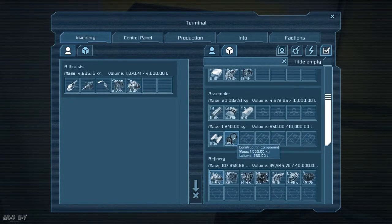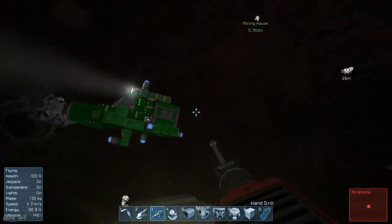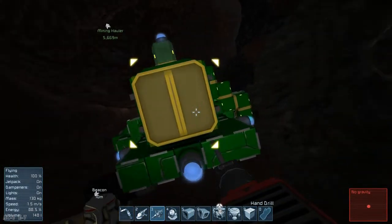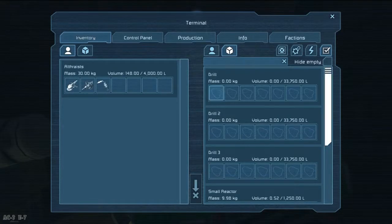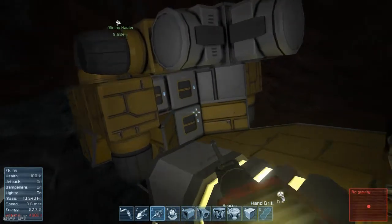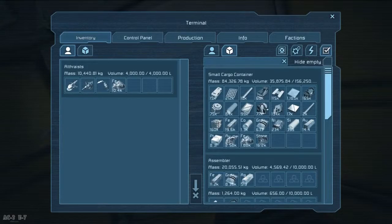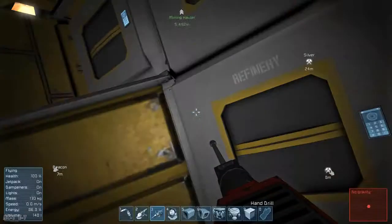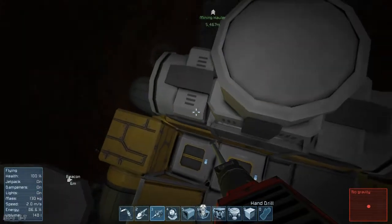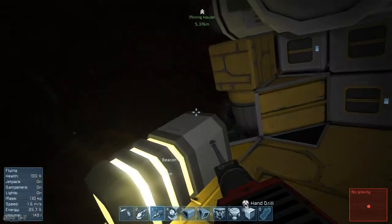Iron refines very quickly, thankfully. I'm going to end up with six refineries, three assemblers, and a bunch of storage. I'm pretty sure one large reactor will power that. And then this will be mobile, of course. This will be mobile.